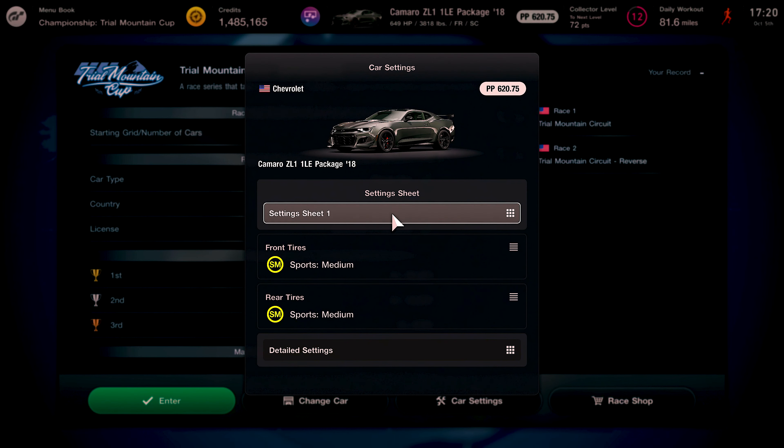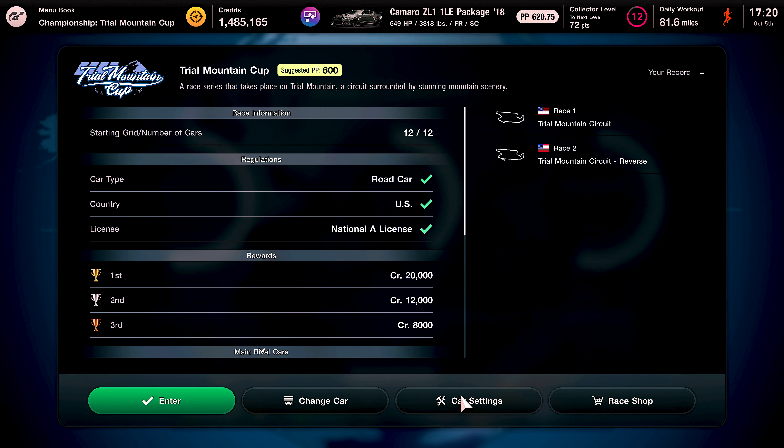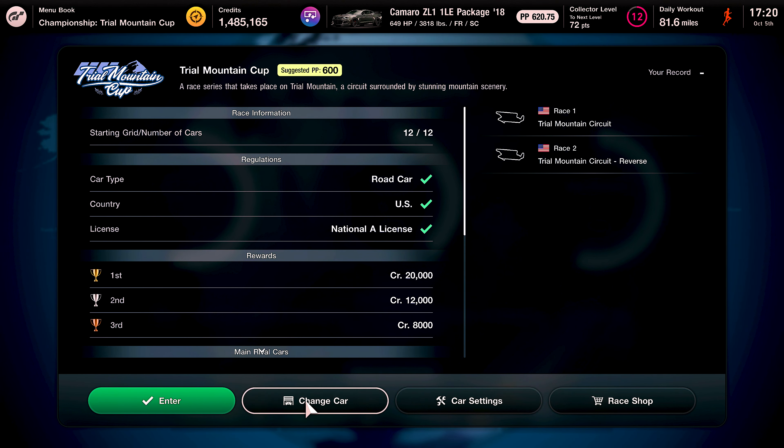Let's check the car settings — this is all factory, so what you see is what you get. I don't know, we'll see how the ZL1 does. Let's enter — I just want to make sure.